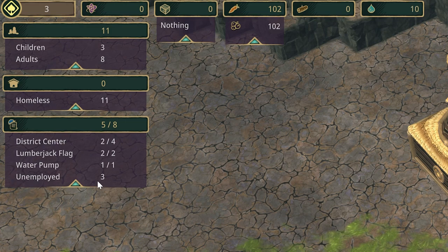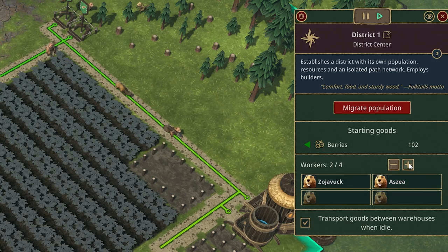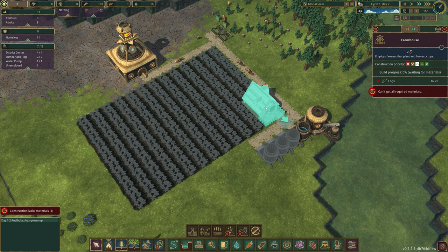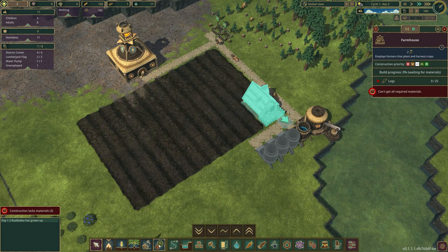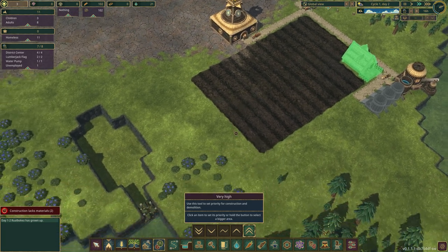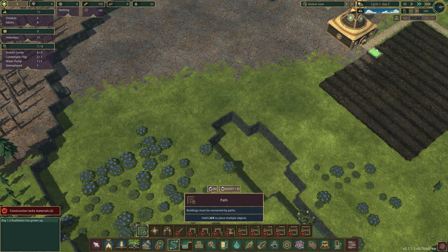I've got three beavers who are unemployed right now so I need to assign more jobs. If I go into the district I can assign two more beavers, and now we've only got one unemployed. I'm going to prioritize this build first. We do have one storage being filled with water but we don't have any food, so I'm going to build a road going this way.